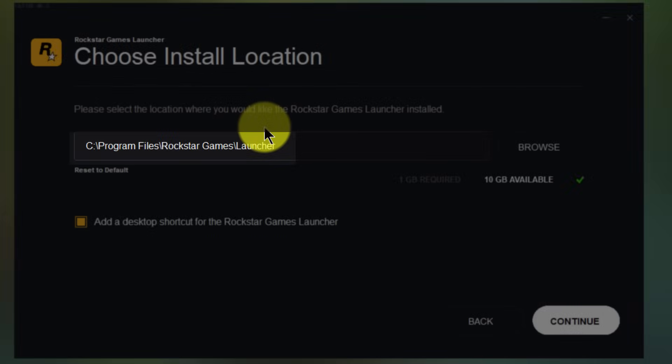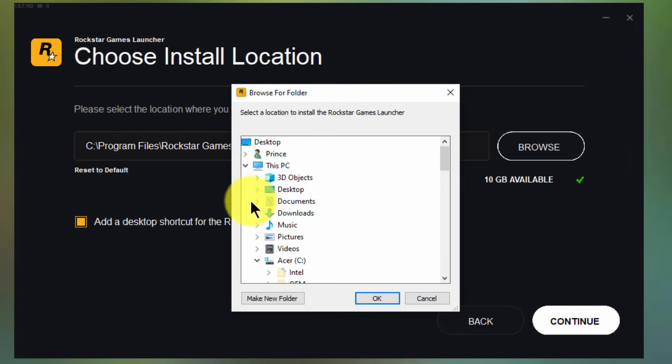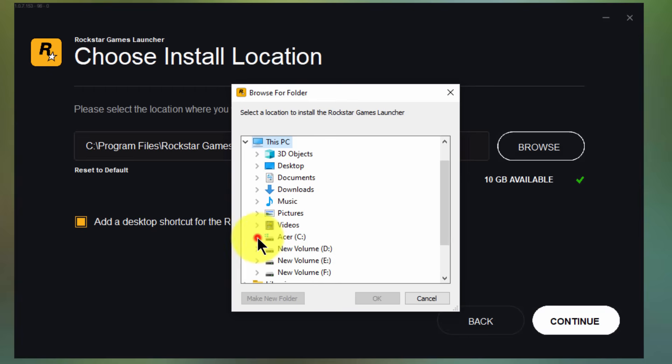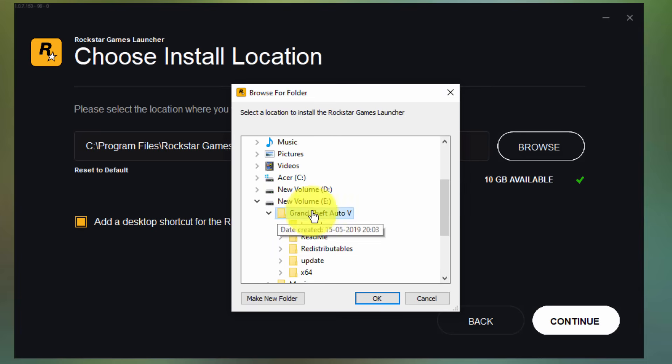As I mentioned, by default all Rockstar Games titles and other things like the launcher will be installed on the default location. We need to change this to our original game installation folder. For me, I have installed it on the E drive, so you need to select the Grand Theft Auto V folder and press OK.